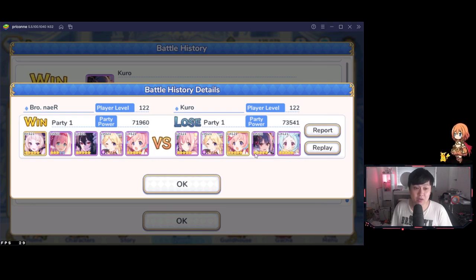The defending team is a Miyako, New Year's Ray, Tsumugi, Yukari with Yui and Hatsune. And alternatively on my side, we have a Tsumugi frontline with a Yukari, Yui, and then an Ilya, New Year's Yui, and Yuki.